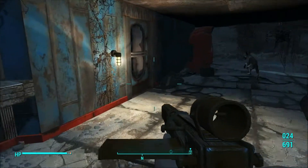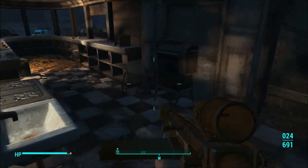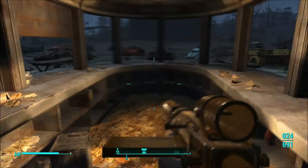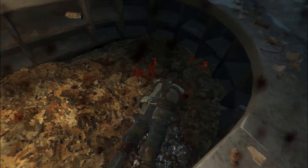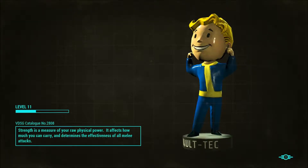Oberland Station, Grey Garden — I guess we could activate the recruitment beacon, maybe. Let's go build it over here somewhere. Let's make sure we're reloaded — we are.